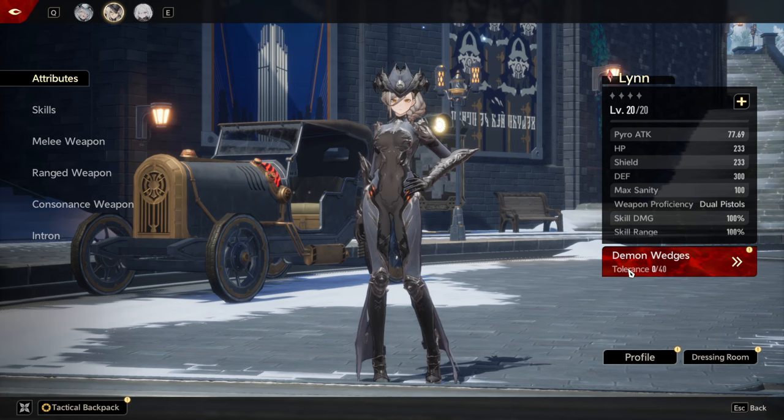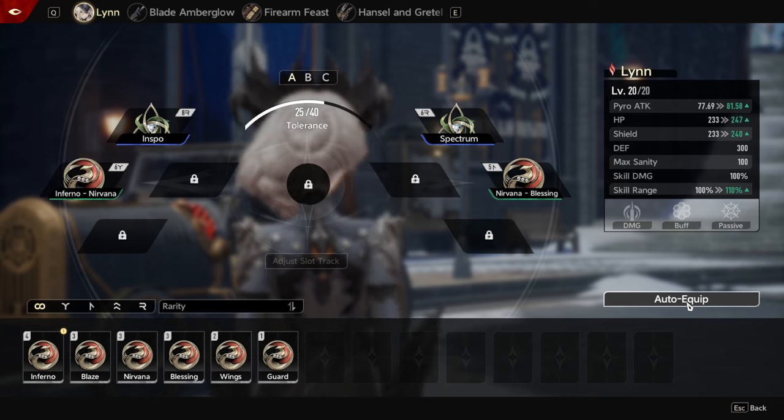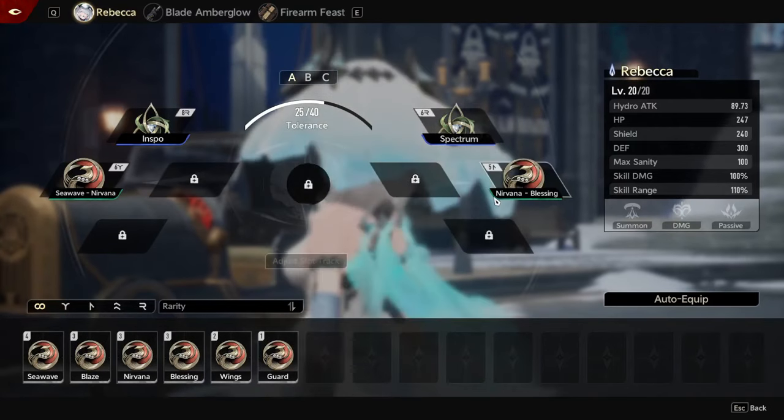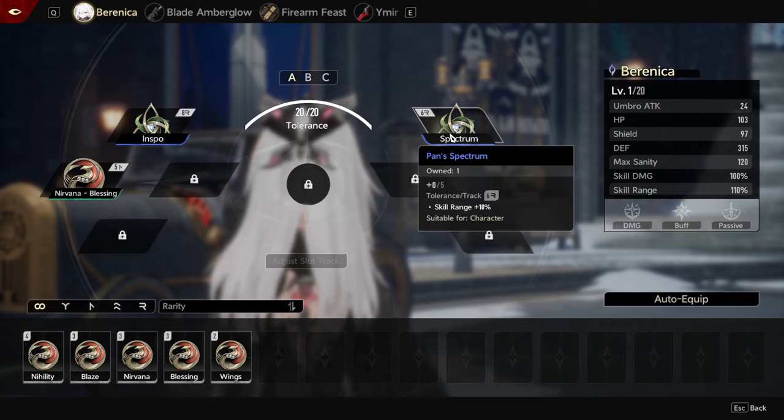One last aspect to touch on before getting a character ready for combat is demon wedges. This will look familiar if you've played other games in this genre — think things like symbols or runes. But one really unique thing about demon wedges in Duet Night Abyss is that, unlike 99% of other games in this genre, you don't have to have ten sets of demon wedges across your characters. For example, I only own one Pan Spectrum set, but Rebecca is using that same Pan Spectrum and my other character is also using that same Pan Spectrum. In theory, if you have a really good set of demon wedges, you can have that same set equipped across all of your characters at the same time.